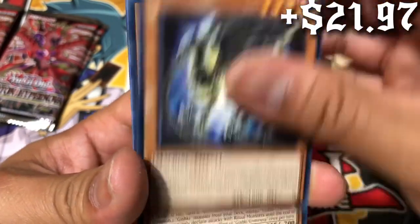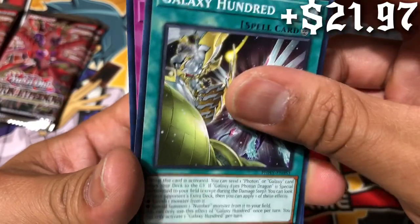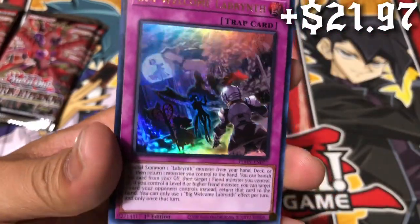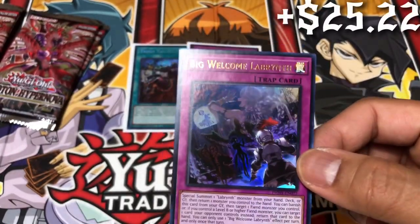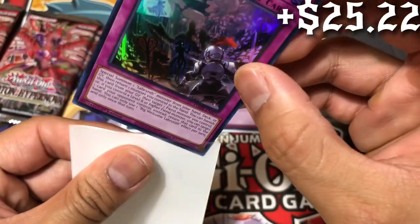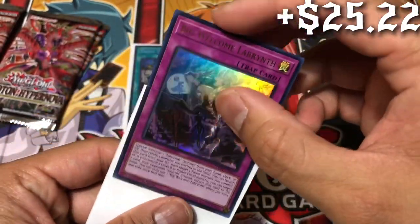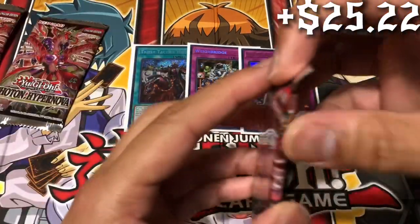Geo Show of Chaos. And we end on an ultra rare — Big Welcome Labrynth. I believe it's about a six dollar card, maybe five. We'll see. Future me will check the corner price. Three hits out of twelve guys — I'm pretty sure we're gonna have four hits.